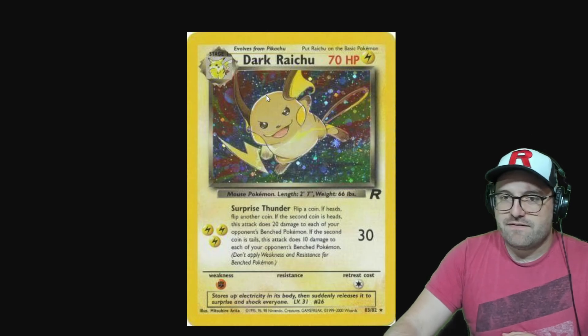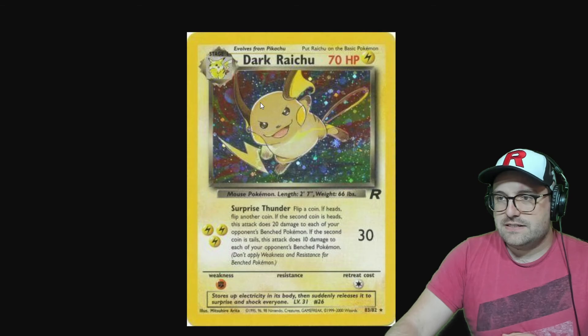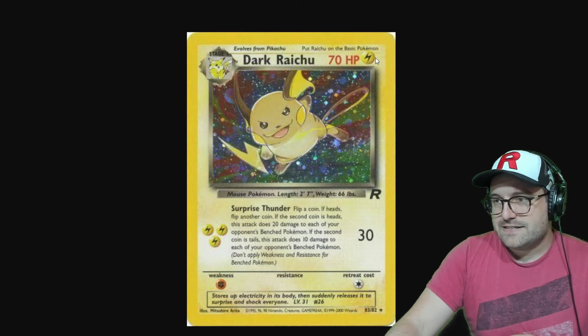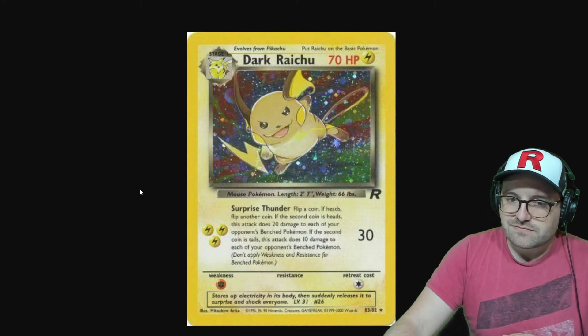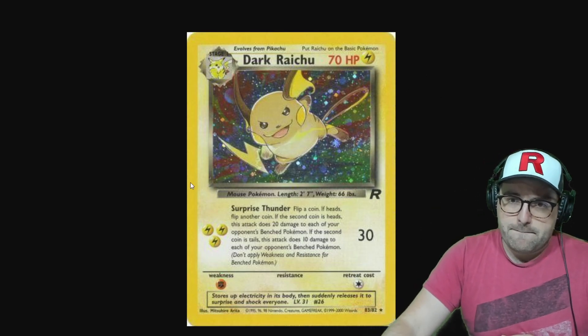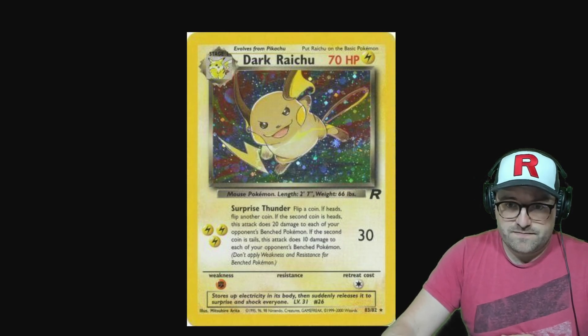Last but not least, Dark Raichu — a very cool card, the first secret rare, with 83 out of 82 in the bottom. The evolution box is lighter than the others, and it says 'put Raichu on the basic Pokémon' instead of 'put Dark Raichu on the basic Pokémon.' This was later fixed in Legendary Collection, which we'll take a look at in an upcoming episode. If there's anything I forgot or mixed up, please let me know down below — hope this was helpful, take care!